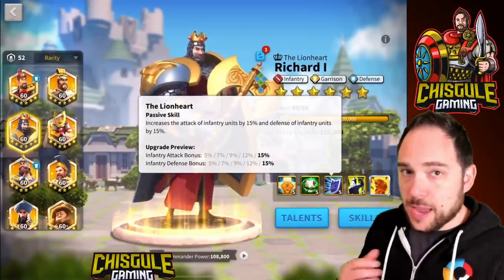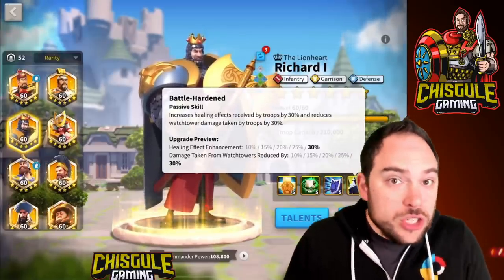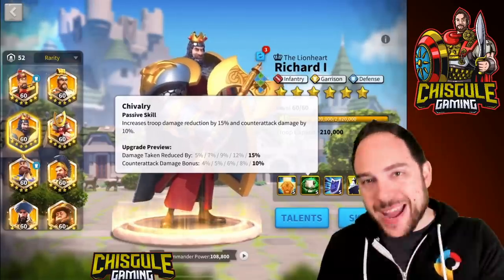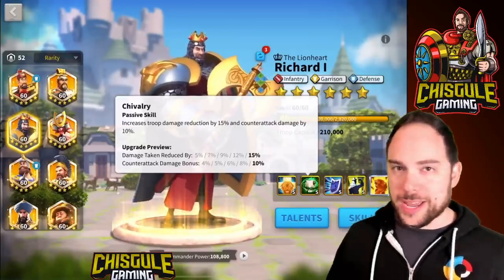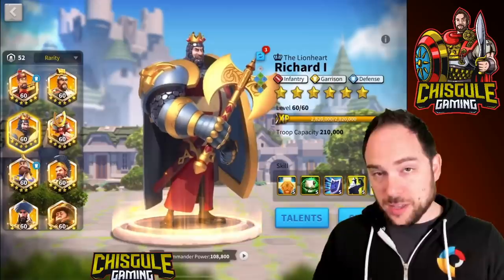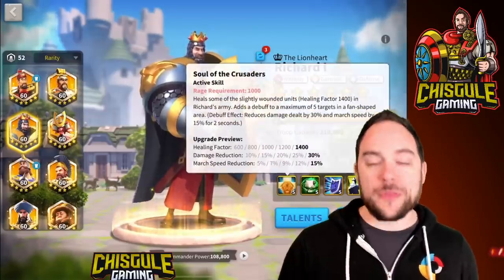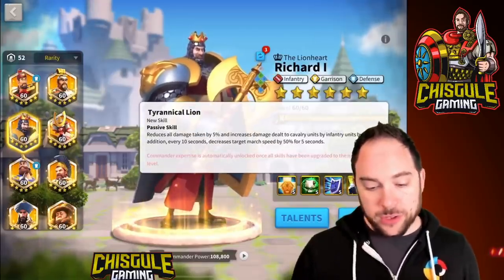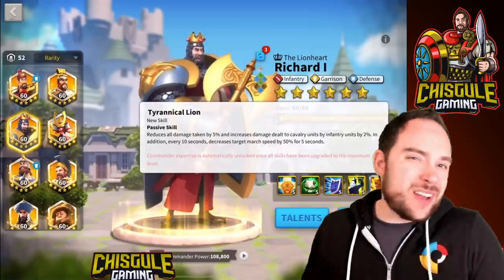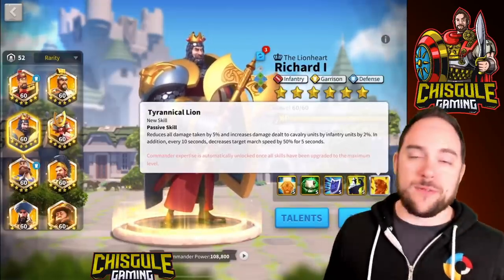The third skill at base level is 10% infantry stats, maxing at 30%. The last skill increases healing effectiveness by up to 30%, which is good but not all that important. So a 5-5-1-1 Richard paired with many different commanders still gets a ton of value. In 2020, it is these first two skills that make him truly exceptional even in Sunset Canyon and the Altar of Darkness and Ancient Ruins battles — he just has a ton of staying power.